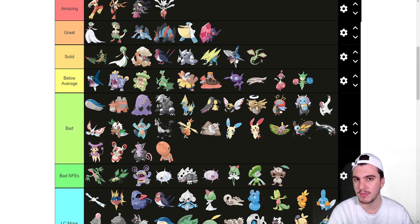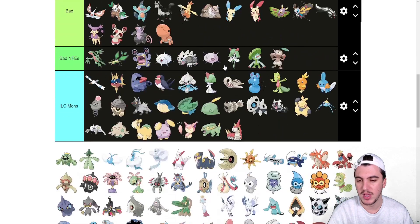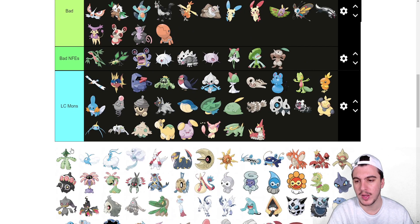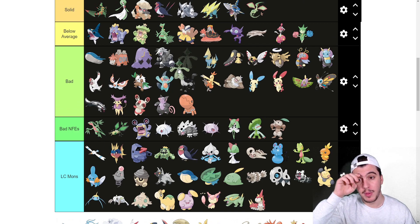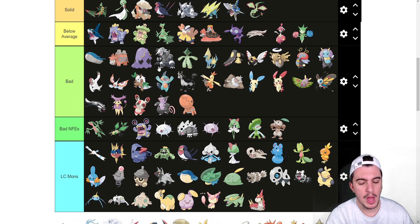Cacnea goes into LC. Cacturne goes into bad. It has Dark typing, access to Needle Arm, Sucker Punch, and Water Absorb which is nice. But its stats aren't well balanced, and as a Grass type — not the greatest attacking type — I'd rather have basically any other Dark type than Cacturne.